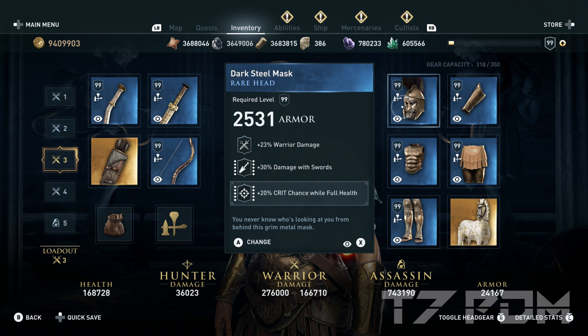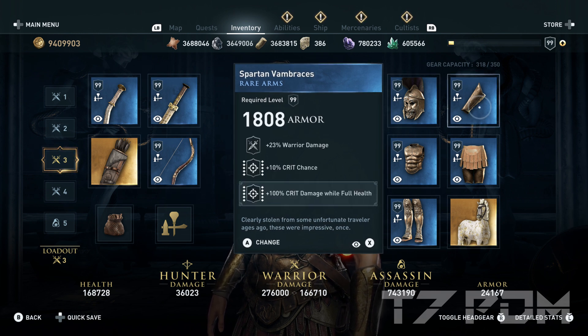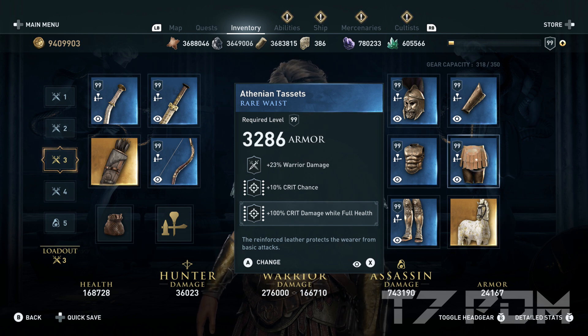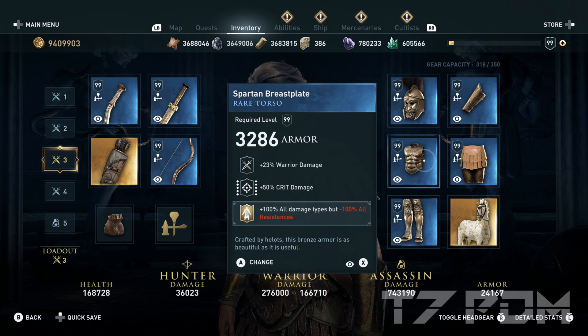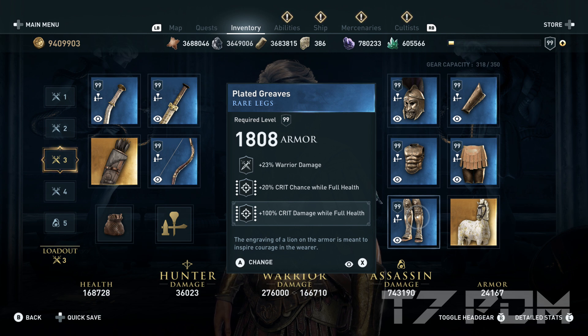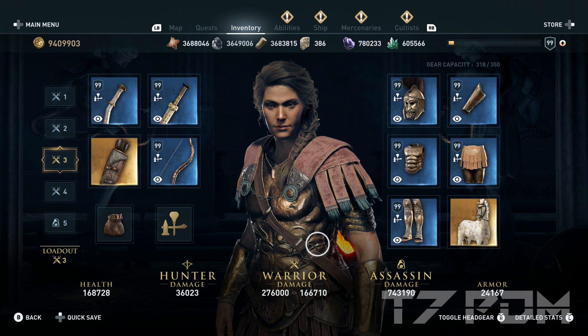You could also get a helmet with warrior damage and 20% crit chance and simply engrave damage resorts on it — that would be the same. You can do this with any item and it will greatly increase your chance of finding the correct piece. For the bracers use warrior damage, 10% crit chance, and 100% critical damage — these can be in any order. On the belt, also warrior damage, 10% crit chance, and 100% critical damage. For the torso use warrior damage and 50% critical damage, and engrave the Corfu engraving with +100% all damage but minus 100% resistances. On the boots, warrior damage, 20% crit chance, and 100% critical damage.